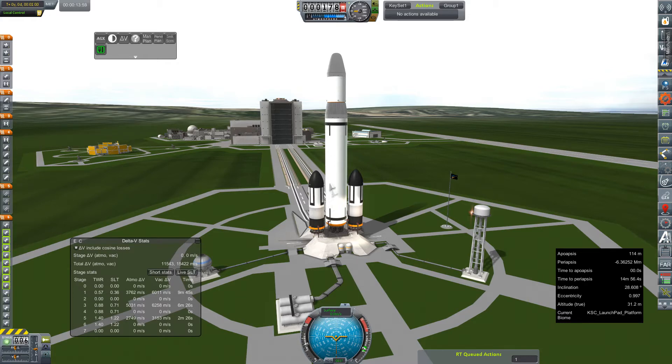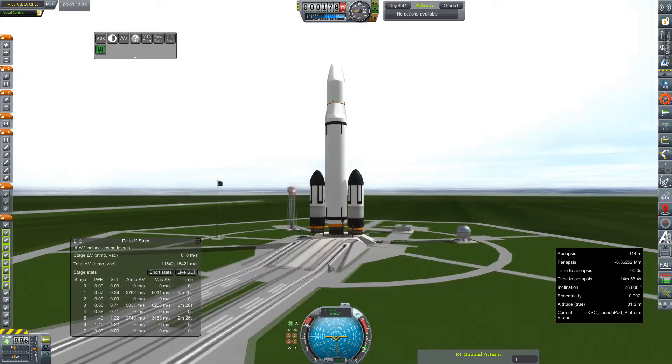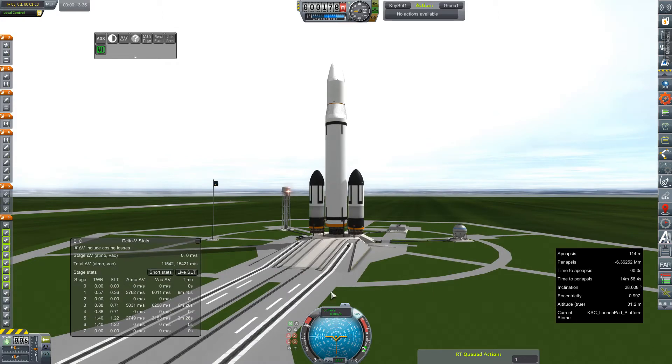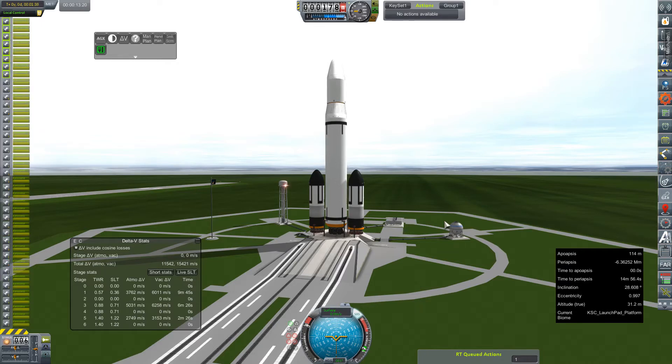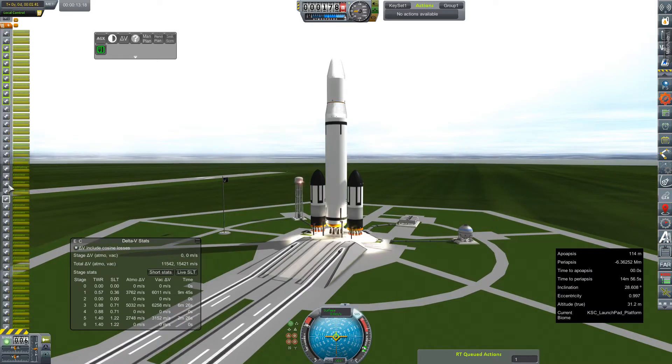This is our new super heavy lifter, something that is hopefully going to be capable of putting 100 tons to Mars or 500 tons to low Earth orbit — those margins are still working figures. On top of this right now I have a 109-ton lead weight providing ballast. Our launch stage currently is two boosters with a total of 34 E1 Advanced engines, and the core stage is nine RS-25 DEs. Combined they give us a lift-off thrust-to-weight ratio of 1.22, which is fairly respectable for something this absolutely massive.